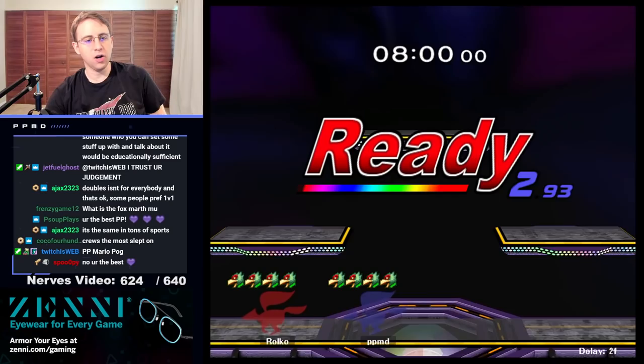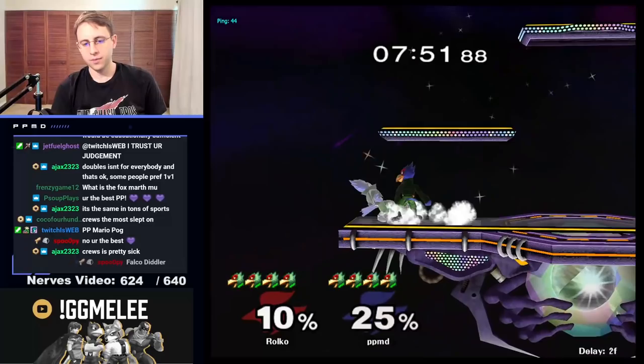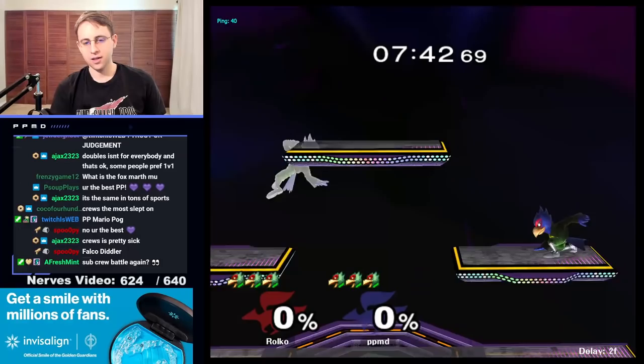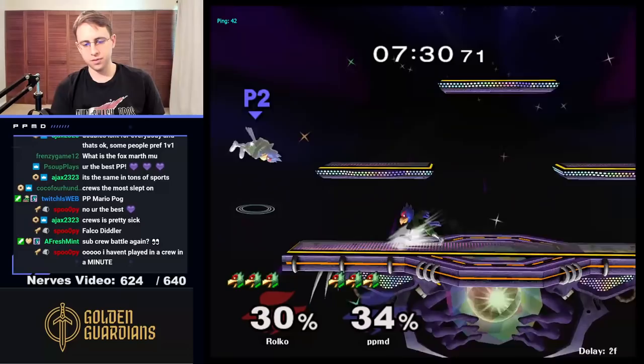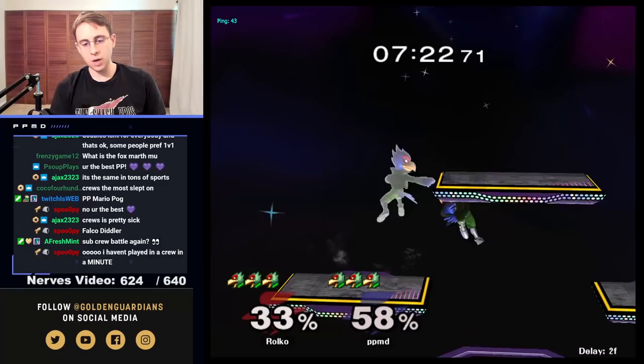We're going to get in on a Falco Ditto on Battlefield. Notice we're going to be starting out with just some various lasers to rack up as much damage as possible. They waited, and they're going to go ahead and take our stock early here. So what is this person doing really well right now? This person is doing a great job of putting out moves like back air and up tilt, and catching me out.